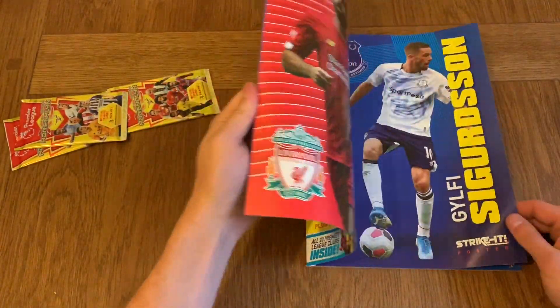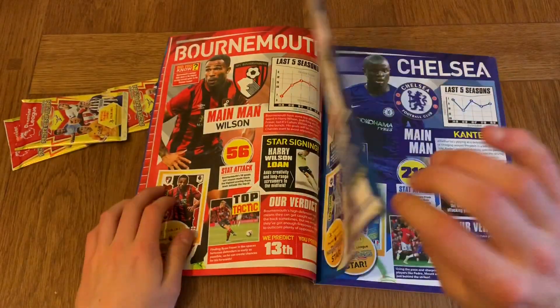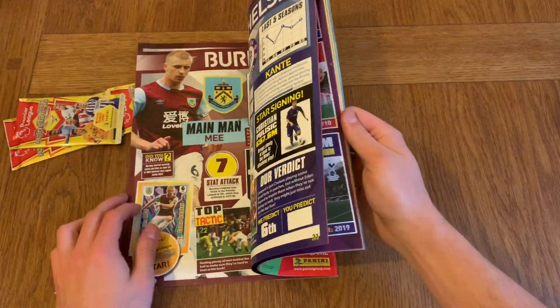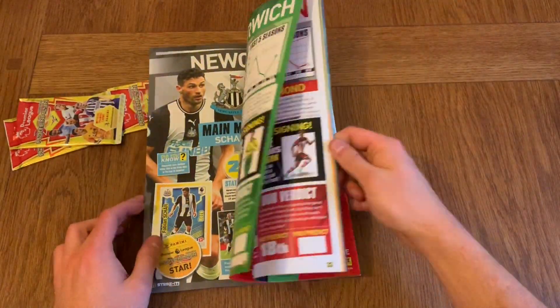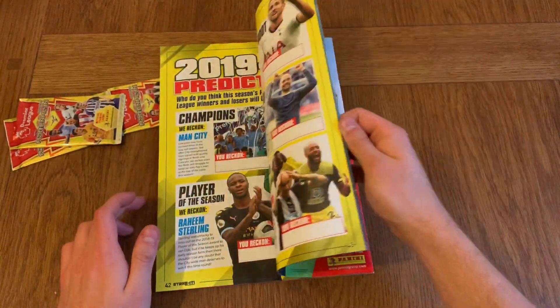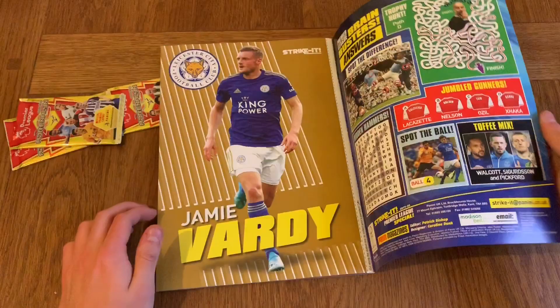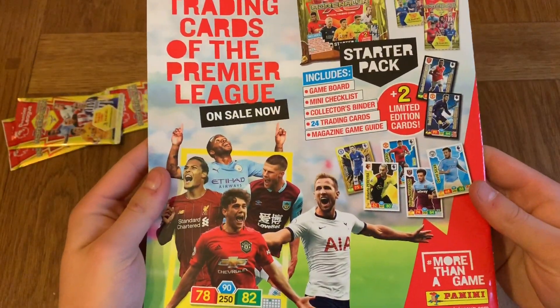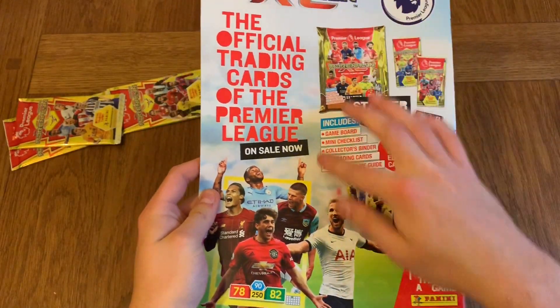We've got the Strike It magazine itself — as per usual, you get some really cool stats about players, posters, and ground coverage in this one. There's also information about what's included in the starter pack for the Adrenaline XL.